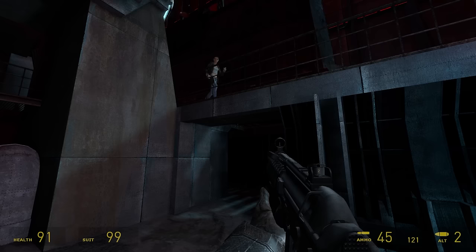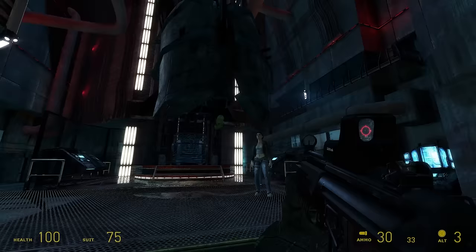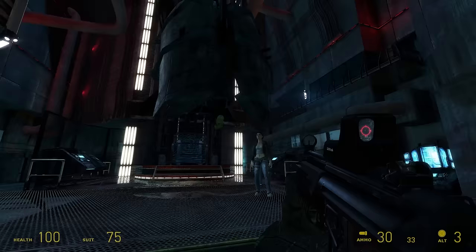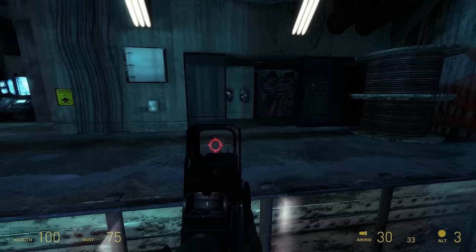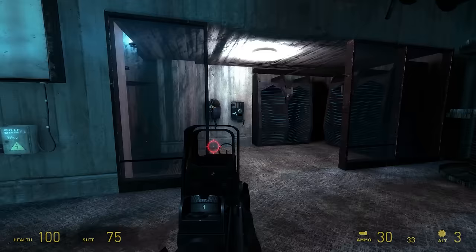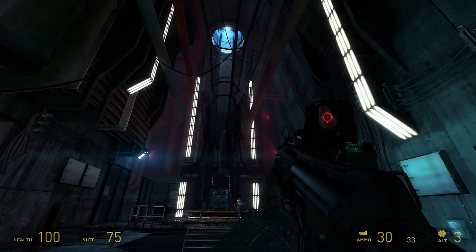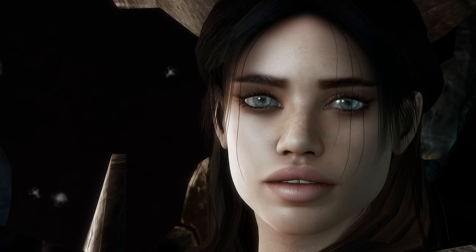Anyway, after meeting up with Pokies — I mean Alyx — we finish up the Nova Prospect chapter. The teleporter chamber is another good example of how this mod does some levels well. It stays true to the original style, only updates the textures to higher resolution and makes them look good, while adding in some lighting effects. Cinematic Mod should have been more of this and less of the other stuff. It's as simple as that.